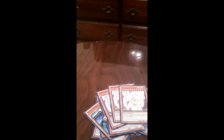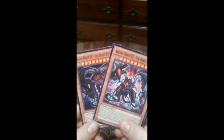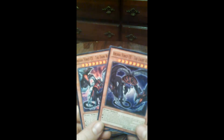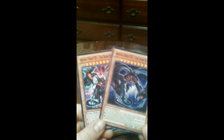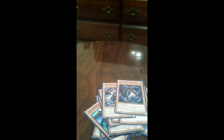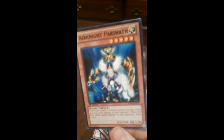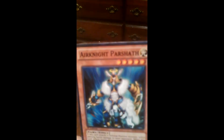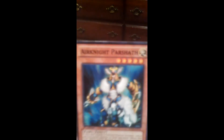I chose to put Arcana Force X, the Light and Dark Ruler, in there because they've got 4,000 attack and defense. And you don't have to wait the turn you get all three monsters out — you can automatically tribute them and special summon it. Next, I put Aaronite Parsha in there. Her effect is pretty awesome — she can attack a defense position monster and the difference is dealt as damage, so that's always awesome.